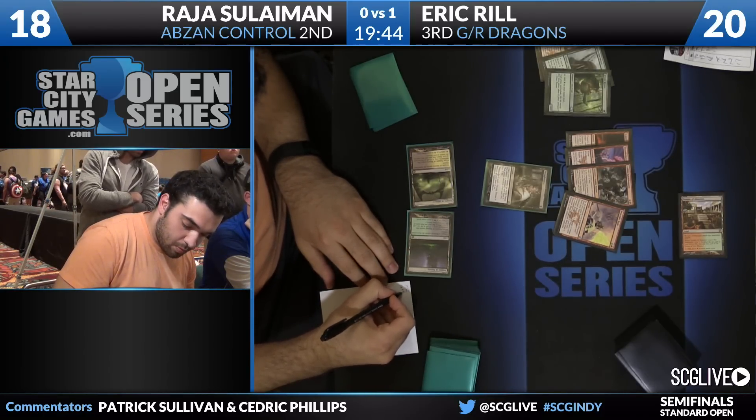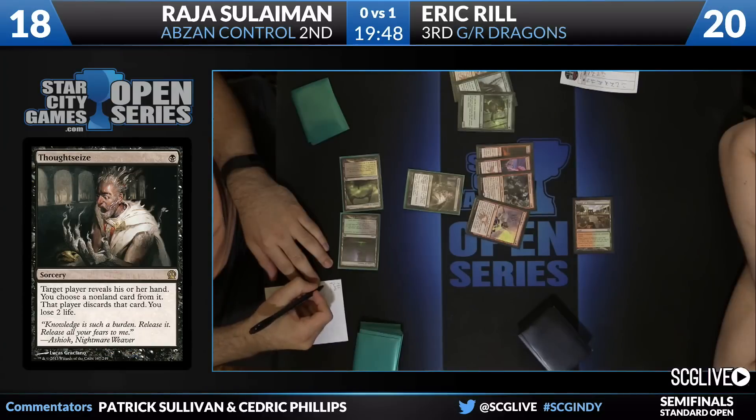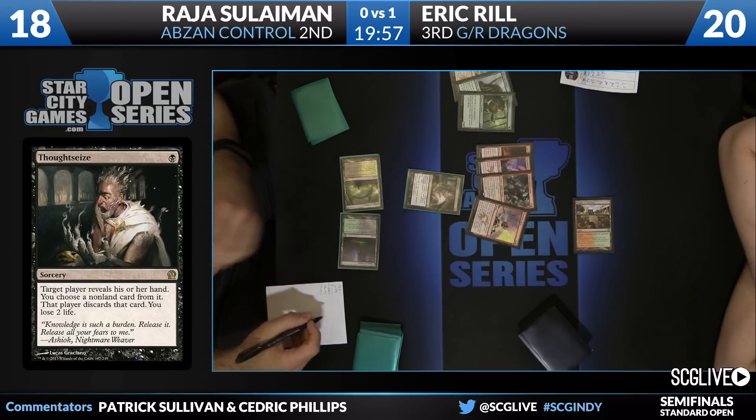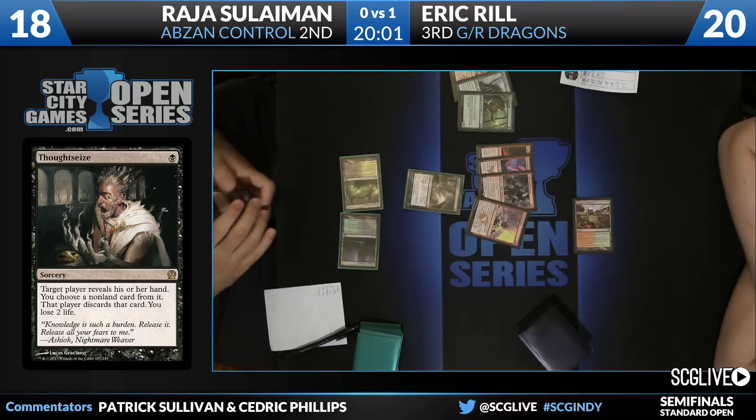No lands. Capital One lander. I like this keep just fine, though. Thoughtseize, Hero's Downfall, Abzan Charm-style decks — you've got to keep some sketchy hands. A Temple and an Elvish Mystic is enough. It's not like the mana requirements on this hand are that heavy — it's not a bunch of Stormbreath Dragons in the hand. One more land and he's doing just fine.